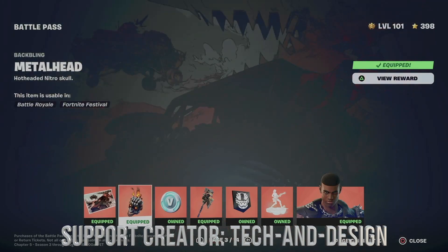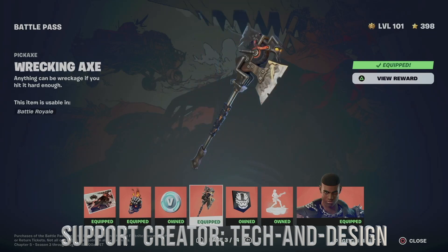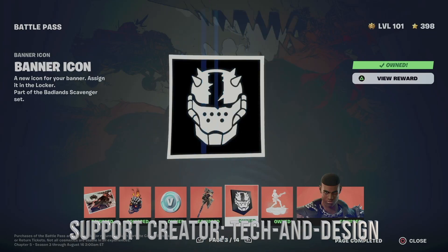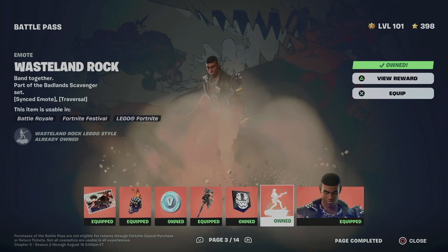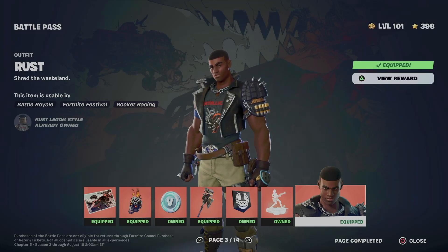We got this awesome loading screen — let's not forget about the back bling. We also got V-bucks, this awesome pickaxe, a banner, and a game mode style which I kind of like. And let's not forget about the skin, so we can move on to page four.